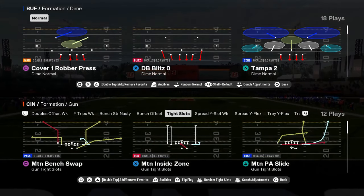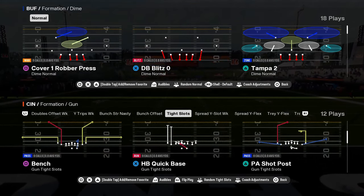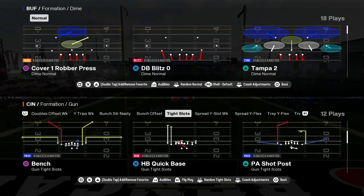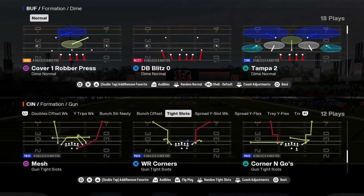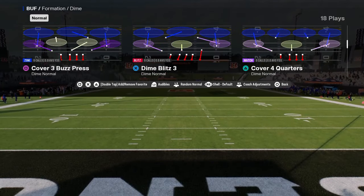And then you have tight slots. This tight slots is not as good as tight slots halfback week in my opinion, but this tight slots has blue routes to the slot as a play action play. It has corner routes, mesh. You can create a lot of the routes. This formation is pretty decent. This play drive switch is actually crazy.